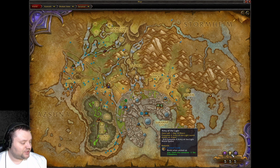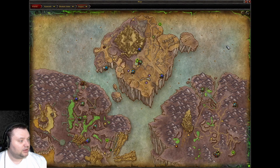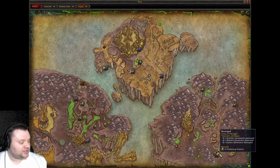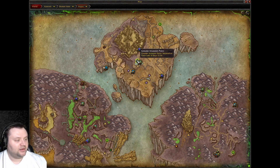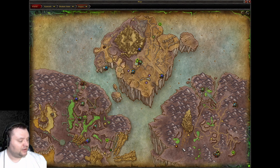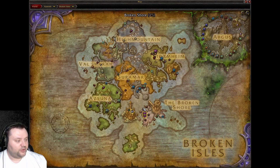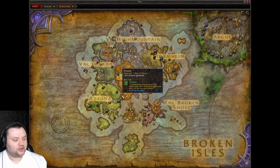We're going to look at specifically the bonus dailies down here at the bottom. We've got Kirin Tor — kind of a bad setup today — Army of Light, and Argussian Reach. We're looking ideally for world quests that give us order resources and/or gold. If we can find profession-based ones, those are usually the quickest to do — like this Felwort, for example, is a great one.